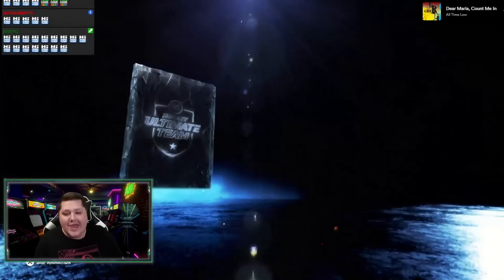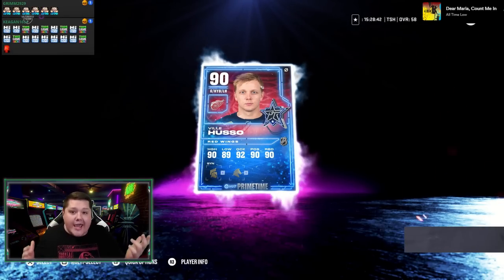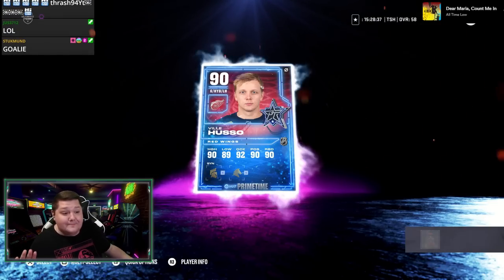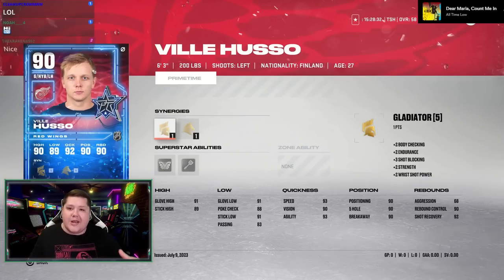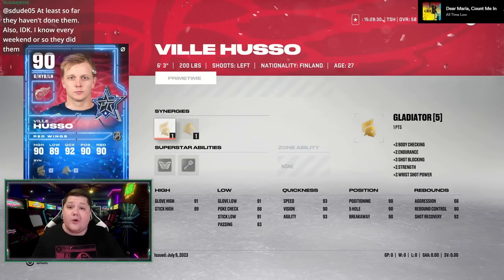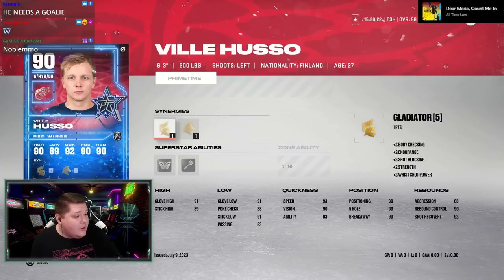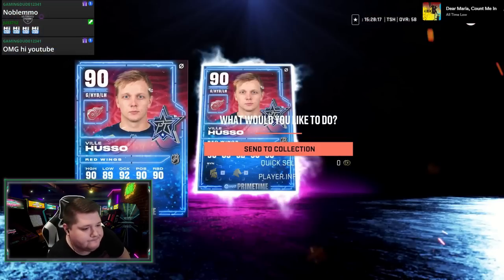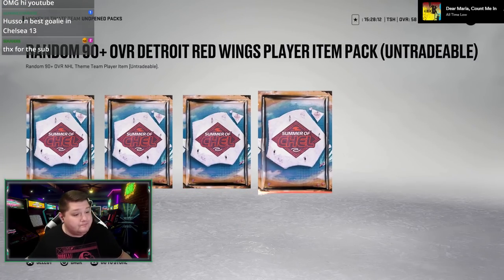Card number one is going to be... Hey, I got a goalie! I know it's only a 90, and that sucks, but it's a goalie and I need a goalie — I don't have any goalies. I'll take it. Vili Husso. I also have a prediction running on Twitch right now for whether I'll pull a 94 or better out of any of these packs. Predictions are closed — most people say I will pull a 94 or better. We got Vili Husso though, not phenomenal.